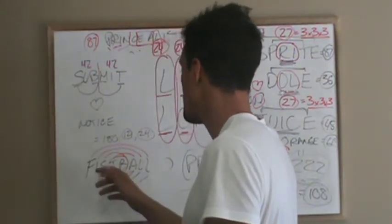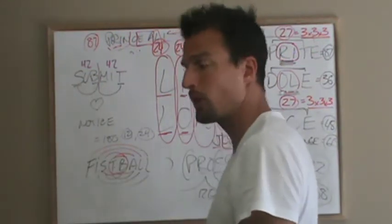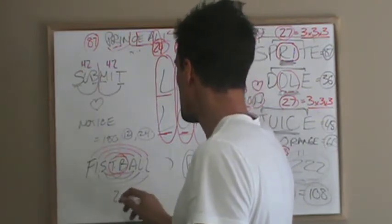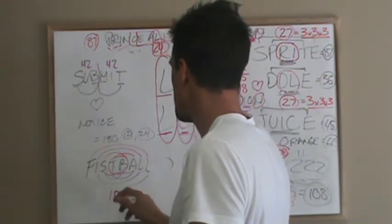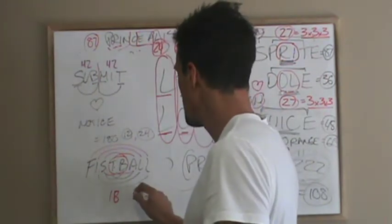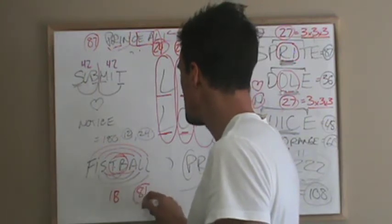And then you've got 9 plus 12 makes the third 21, so from the center — 21 plus 21 plus 21 equals 63. And then you've got 18 on the outside, not 27, which bumps it up to 81 perfectly. So fistball equals tennis.